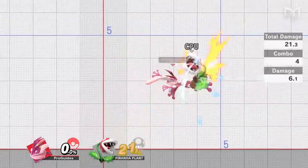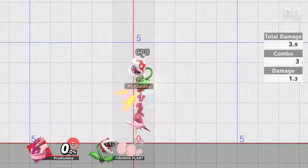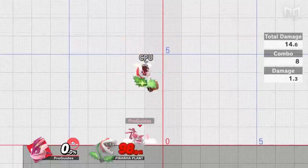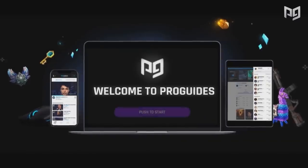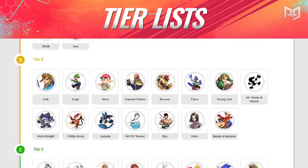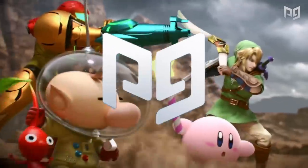When we're working on improving at Smash, we tend to lab out combos, practice movement, or just try to hit someone. It makes sense because those things are fun and easy to work on, but they only improve advantage and neutral. If you want to live forever and pull off crazy comebacks, you gotta get better at disadvantage. We've got five tips to help you do that. For even more tips, head over to ProGuides.com — we've got courses from pros and coaching sessions to help you improve every part of the game.